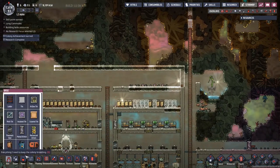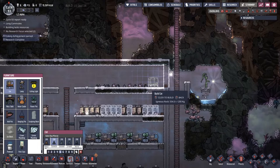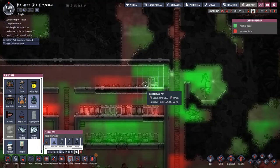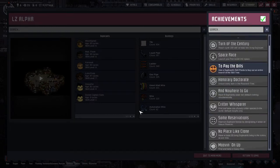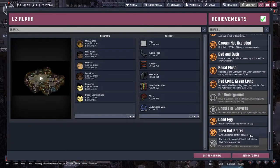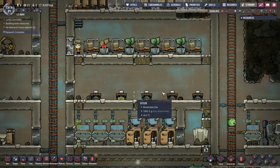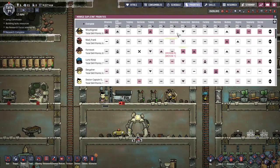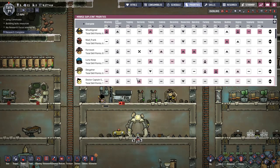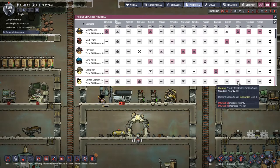Setting up a lot of jobs at the beginning of this episode — we'll see how many we actually get worked through before things start falling apart. New achievement: 'They Got Better' — cured a duplicate of disease. New day — I'm going to prioritize the bedroom and rip down the tables to fit them with only one space in between. I've noticed Doctor Captain Subs is doing some cooking, which is okay, but I'd like him mostly concentrating on doctoring. For the rest of the time he can do supplying and storing.